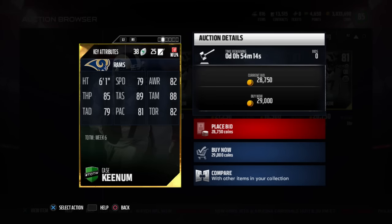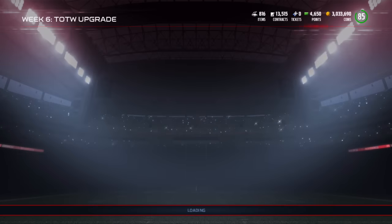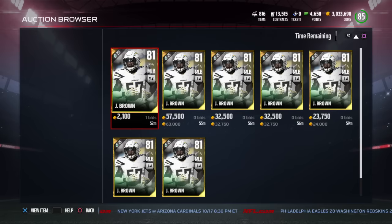We got Case Keenum getting his first Team of the Week card: 79 speed, 85 throw power, 89 short, 88 medium, and 79 deep. I mean, if you're a Rams fan, go for it.